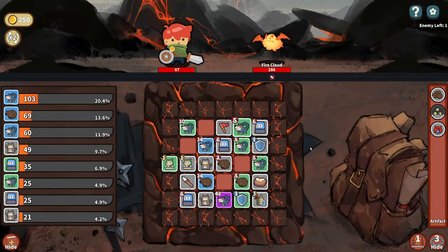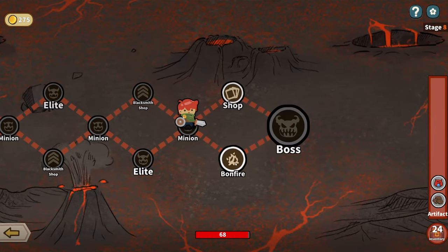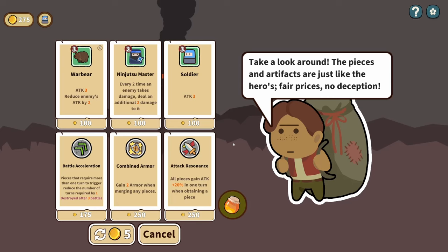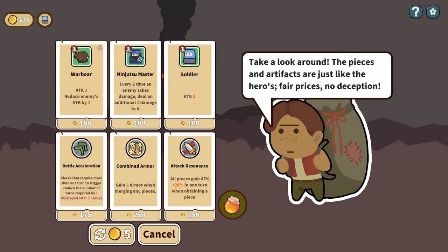I just noticed I had a levelled-up soldier there. Shop or bonfire — I'm actually pretty good with health, so let's go to the shop. Is this Beetle? I don't know if it's just me seeing Nintendo characters in these NPCs — the last one reminded me of Goombella, and this is certainly Beetle from Breath of the Wild, right? Maybe I'm crazy. We can buy a level three warbear. Pieces that require more than one turn to trigger reduce the number of turns required by one — that's what the chicken coop does. I'm going for the warbear. I'll re-roll.